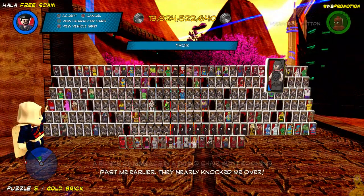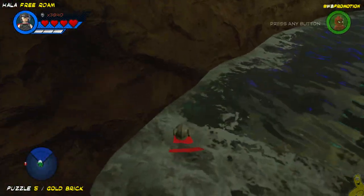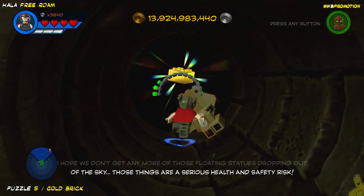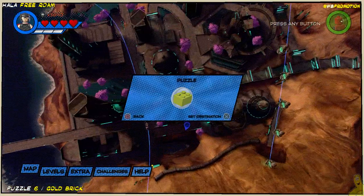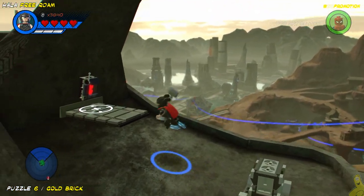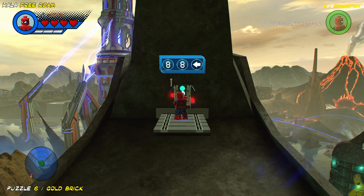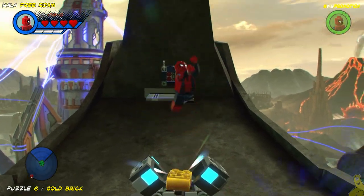Next up we've got another puzzle — some of these seem like they've appeared by completing other ones, and there are going to be some locked areas that unlock by completing other quests. This one's one of the simpler gold bricks: simply use a character like Thor to work your way through that cracked wall right behind the gold brick. Next we've got another rooftop puzzle, and once we get up here this one's pretty simple too — we just need a character that can use a techno panel.